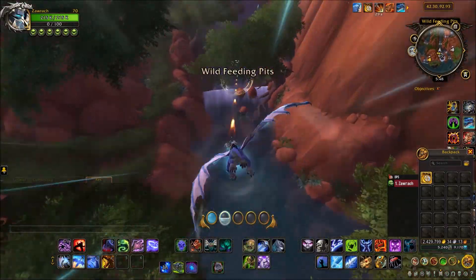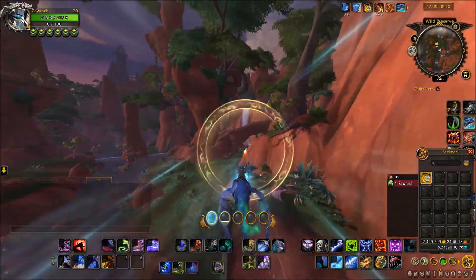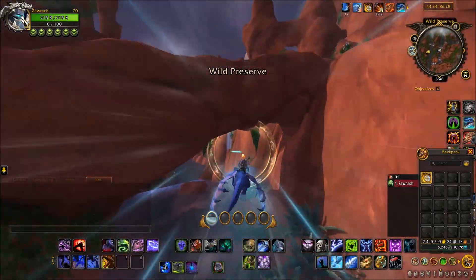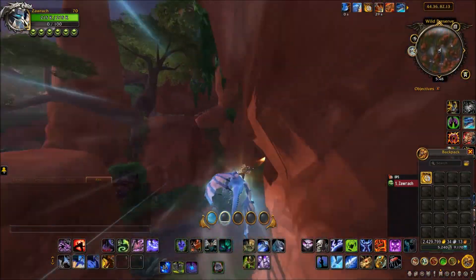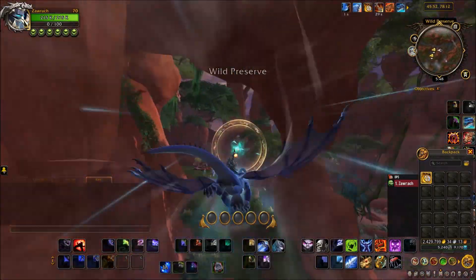We're going to start the race off by pressing our two key to launch yourself up into the sky to get through that first ring, and then we're going to be spamming our one key for the remainder of the race to fly forward and pick up all these green orbs, using them as we pick them up immediately.